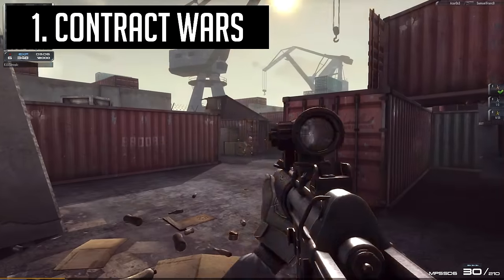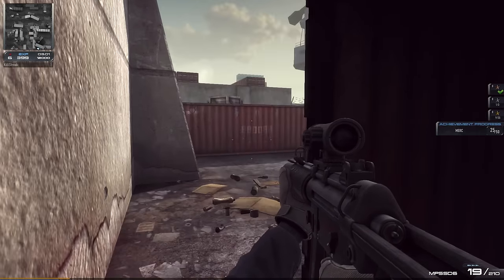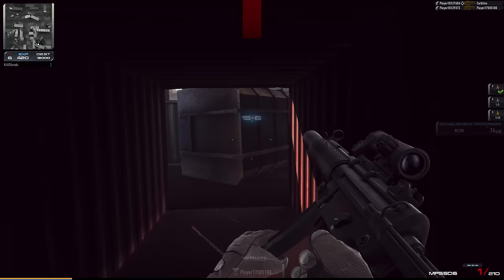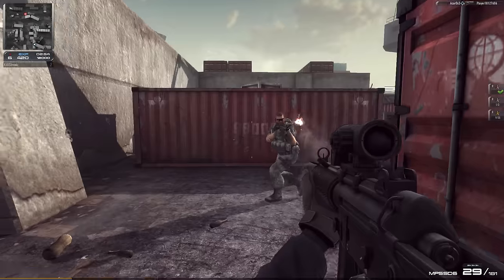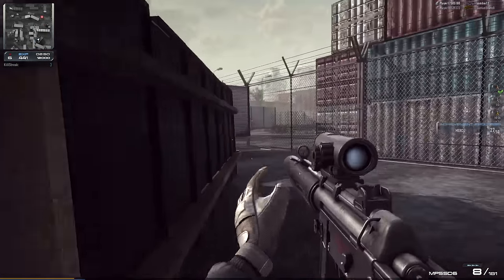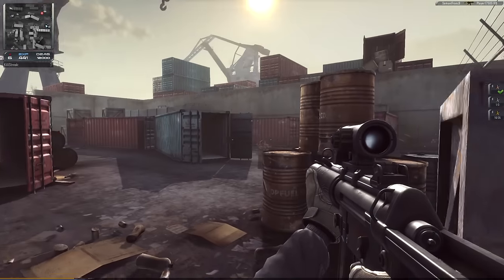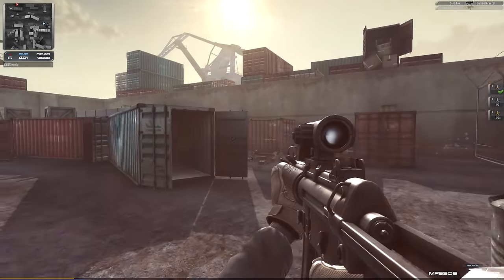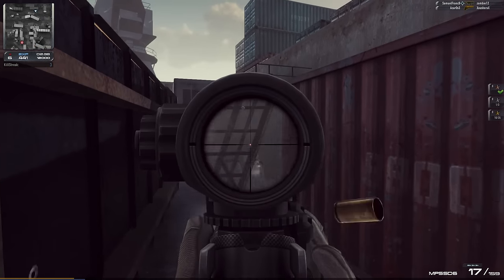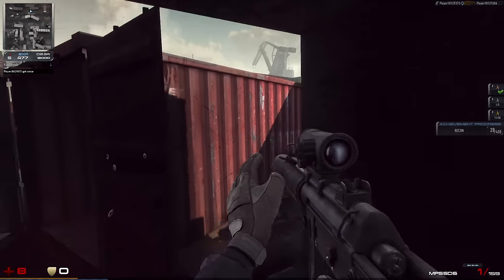Coming in at the number one spot, we have Contract Wars — the undisputed king of browser-based FPS games. It tops every single list in this genre, and it's very easy to see why. Contract Wars is a AAA game packed into your browser. The most striking thing is obviously the graphics. Despite being a browser Unity game, Contract Wars somehow looks better than every other browser FPS, and also better than a ton of free-to-play FPS titles you have to download and install. The staggering attention to detail is basically astonishing.